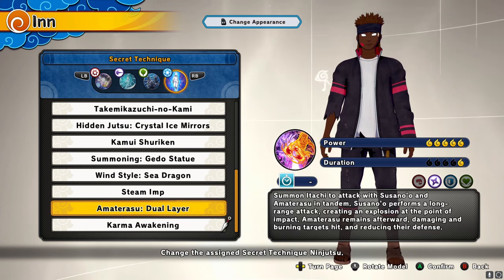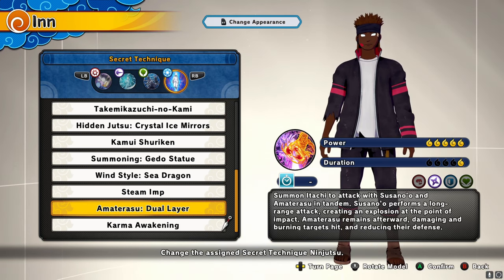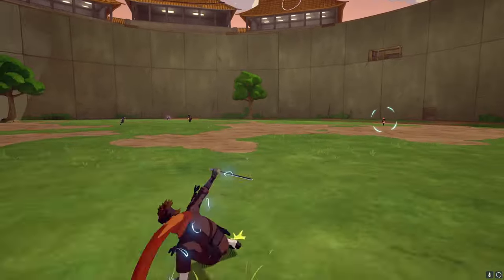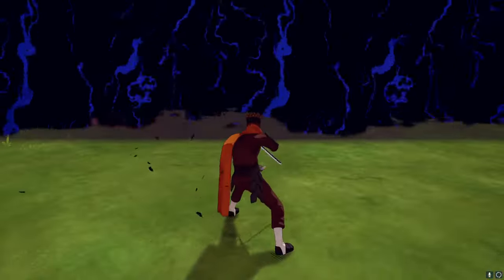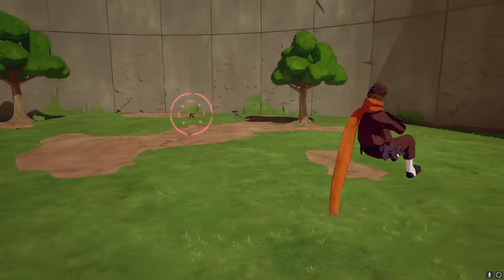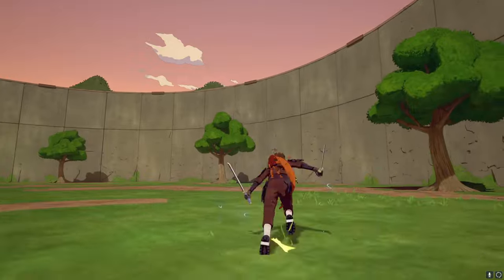Now if you buy the season seven pass, you will also be getting the Ultimate Amaterasu Dual Layer — an additional ranged ultimate. Ranged is getting mad love! You summon an Itachi attack with the Susanoo and the Amaterasu in tandem: the Susanoo performs a long-range attack in an explosion, and then the Amaterasu burns the remaining players dealing damage. That animation was fire — that was one of the best animations they have brought to the game. Season seven is absolutely it.